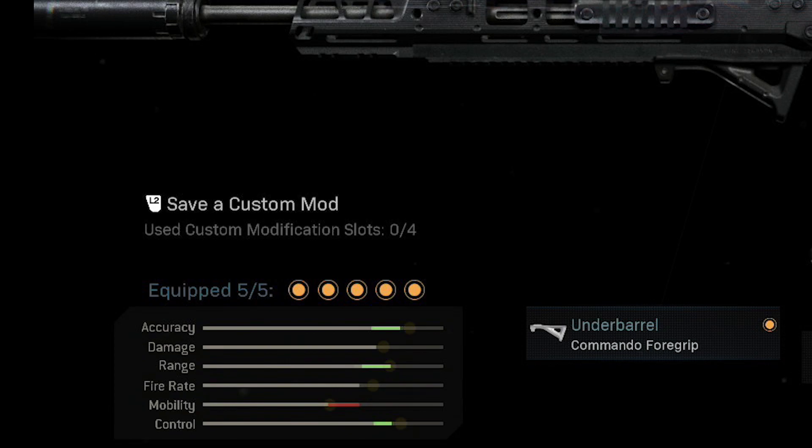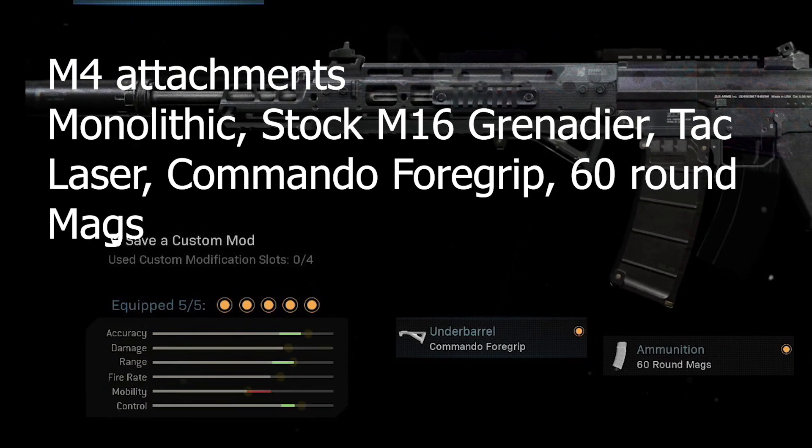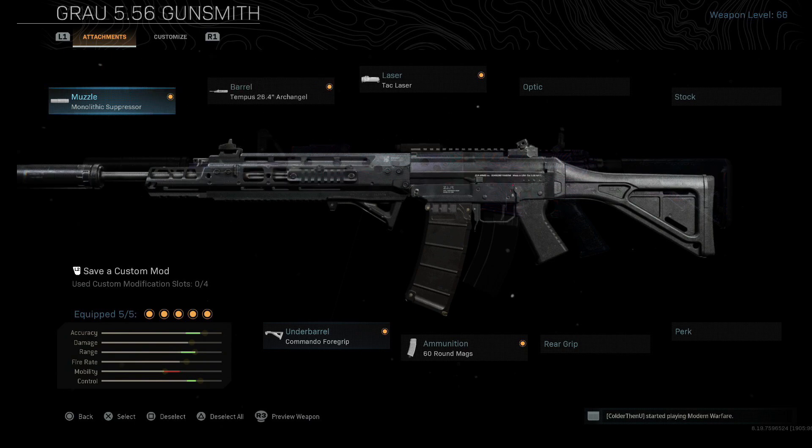Looking at the stats, I can see why everyone prefers this build for the Grau — it gives you insanely good range and a very high control stat. The farther right the control stat is, the easier it is to control recoil. The M4 has better accuracy, the same damage, a higher fire rate, and slightly better control, while the Grau has higher range and slightly better mobility.